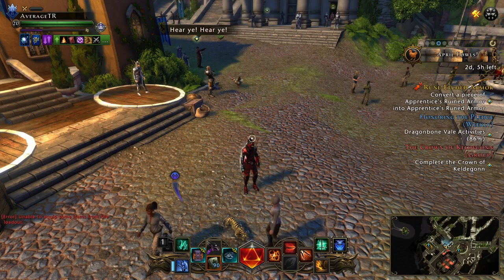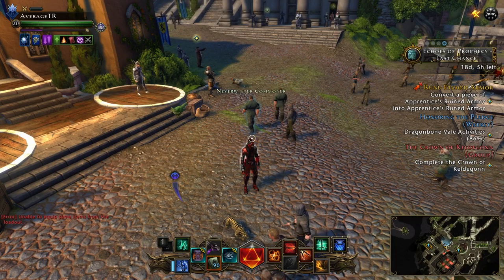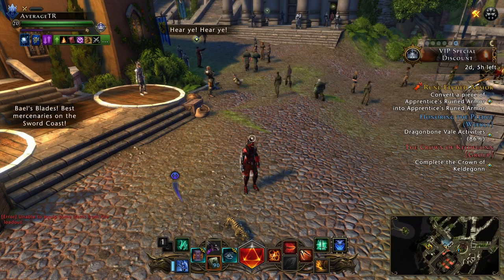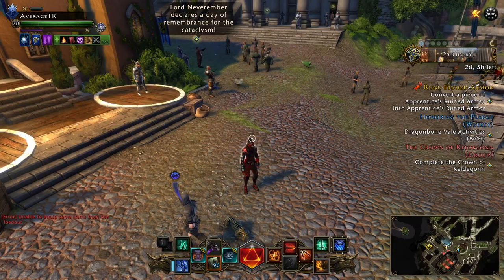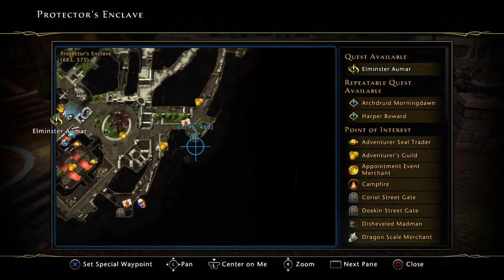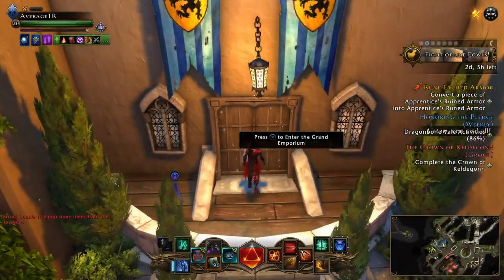If you want to run fighter companions, these are going to change depending on single target or AOE. My advice is to focus on single target first because the group will need more help at boss fights. If you're looking at AOE, your main is the Mystagogue, however for an alternative you're good with the Wayward Wizard. To get the Wayward Wizard it costs two gold — come into the Enclave, go all the way to the left, and you'll see the Grand Emporium, the companion hut.